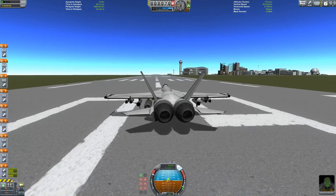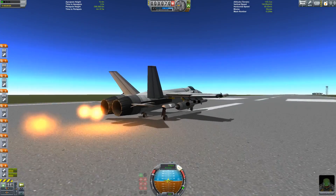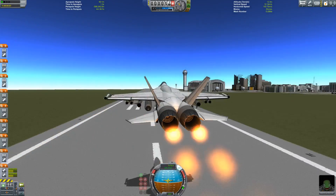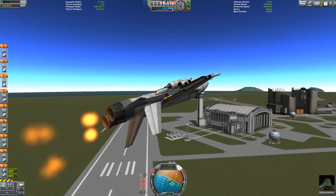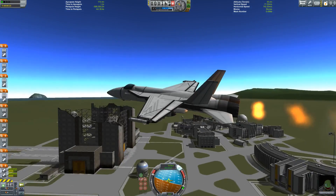All right, here we go. Action group 1 activates the afterburners — how convenient. Getting up off the ground, giving it a little barrel roll just as we finish pulling in the landing gear. I had to stop the barrel part of the barrel roll or else we would have crashed just then.